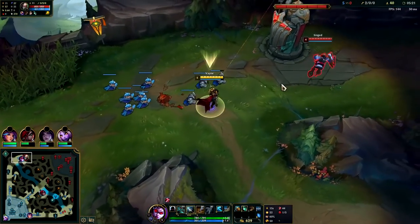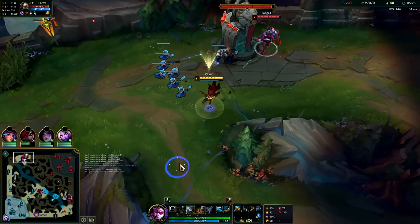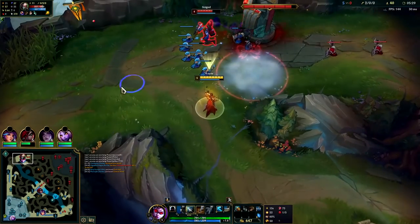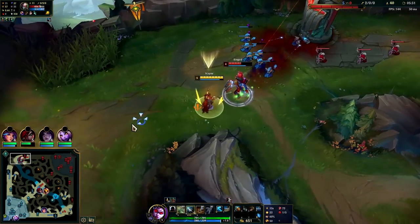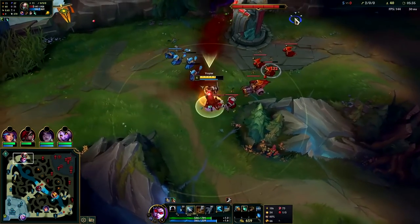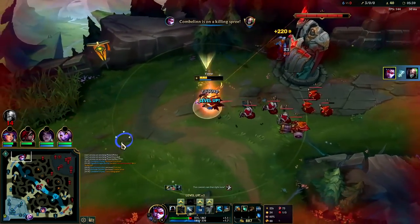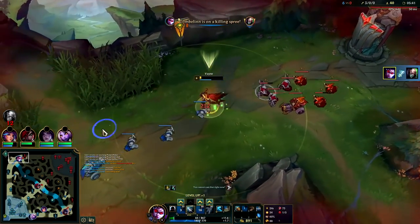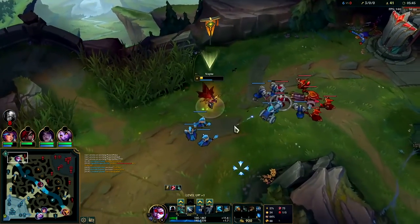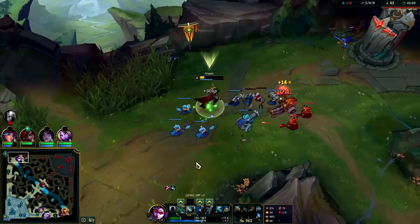We went in for a raw auto, got it, then Q out. We're going for the raw auto — we landed our third shot. I don't mind them flipping me. Auto attack, Q reset — we're going for the E, we Q out. We almost killed ourselves there — our movements were a little clunky and we forced it, but at least it panned out.